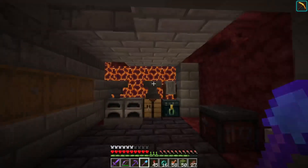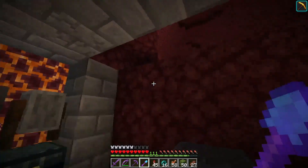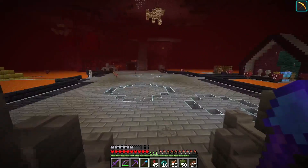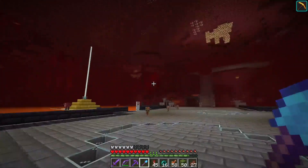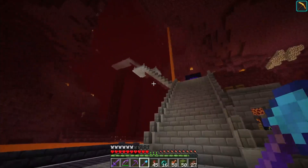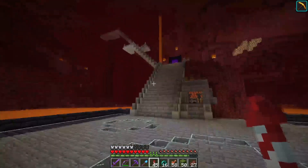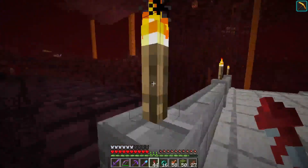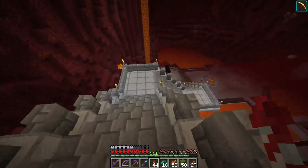This is where I put my shulker boxes, but this is the room that is basically the hub for whenever I'm working in the nether — when I built the floors here, the platform up there, the basement. I really like these stairs even though they're not supported — it'd probably be a nice feature to build supports for them.